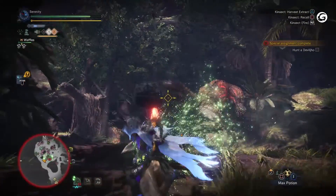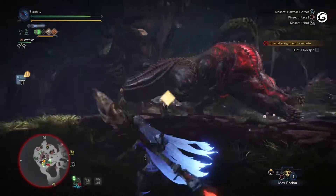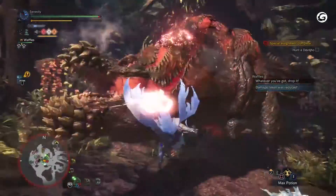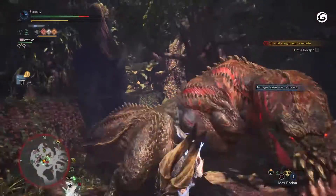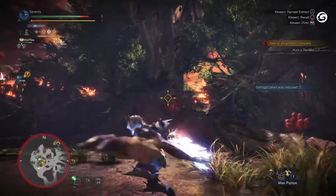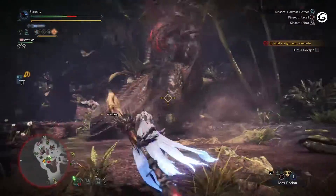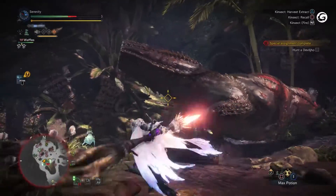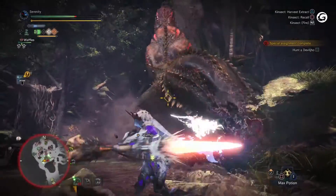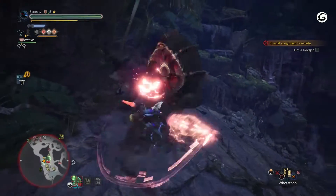Devil Yo is much faster than its size suggests and can clear areas in the map quickly, using its monstrous size to knock anything in its path out of the way. There are three distinct ways that the monster will charge. First, it will put down its head and swing it left to right while moving forward several times, covering distance and changing direction based on where the target is mid-charge. Second, Devil Yo will move towards its target, slamming its head into the ground and then pulling it out violently after a moment, flinging debris around it. Last, the monster will charge in a similar way, moving its head back and forth but moving forward faster, then lay its head onto the ground while charging and dragging it forward to knock away its target while continuing to attack.